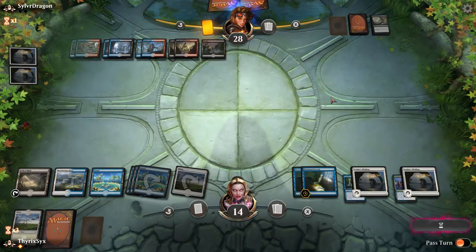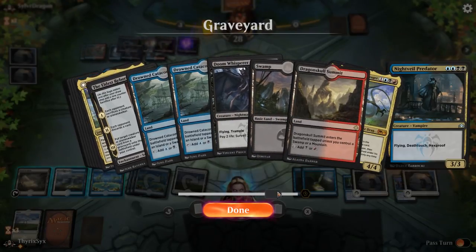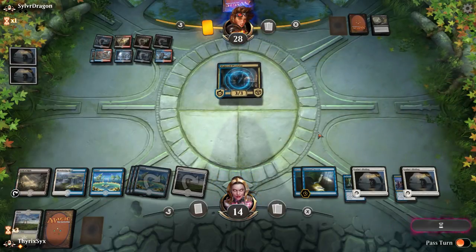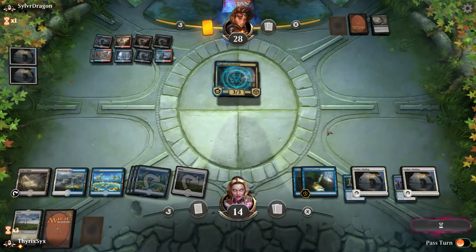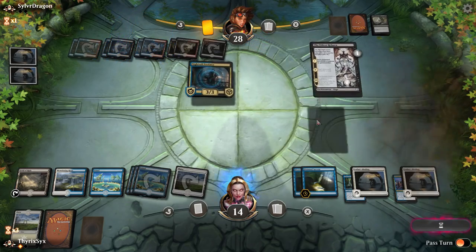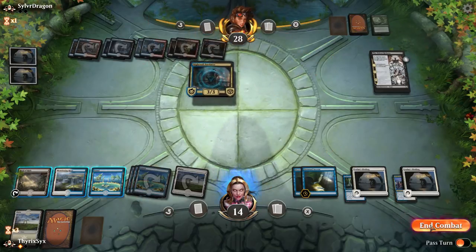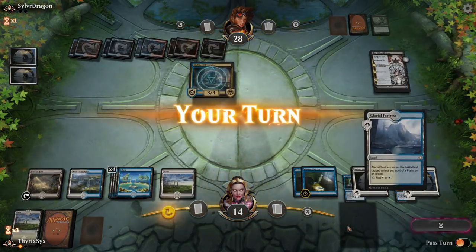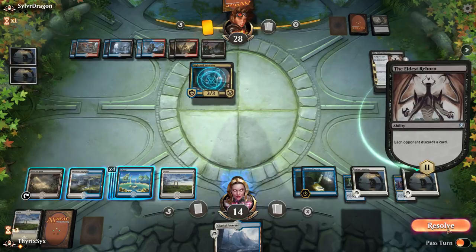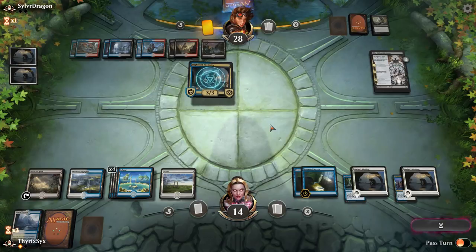Let's check out their deck, see if there's any cool new tech. Nope — Nightveil Predator. Uh oh. Alright, that kills me in five turns. I need to draw some cards please. I need to draw Chemister's Insights. That's not fine actually. Do you mind fudging off? I need Chemister's Insights and I need them now. That's not a Chemister's Insight — I'm going to die, I'm going to lose this game.